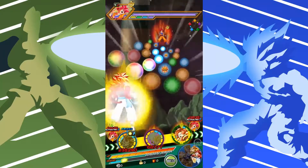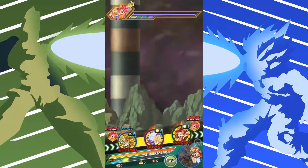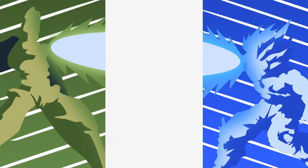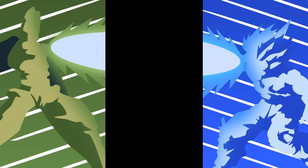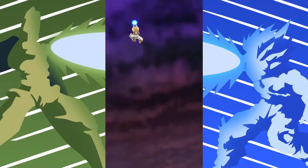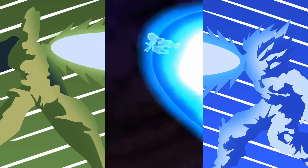We're gonna have the STR Gogeta link up with the AGL one. No dodge — okay, it's whatever. We're still gonna kill on this one turn because everyone got a super attack. The two Gogetas on this rotation are pretty strong.